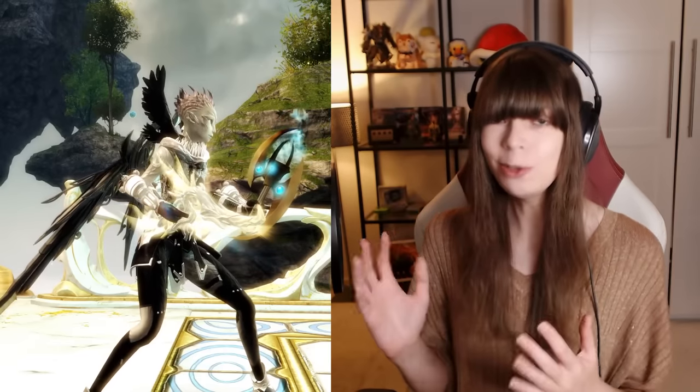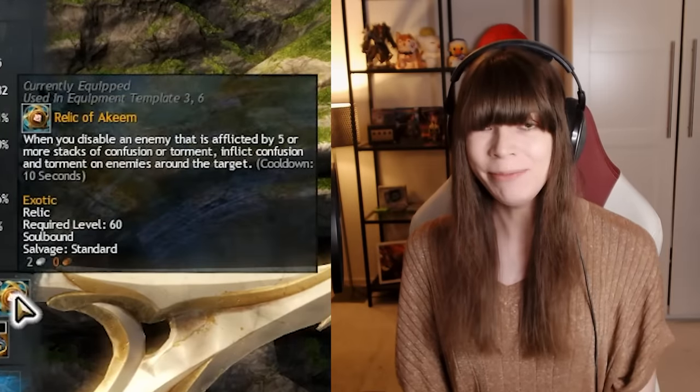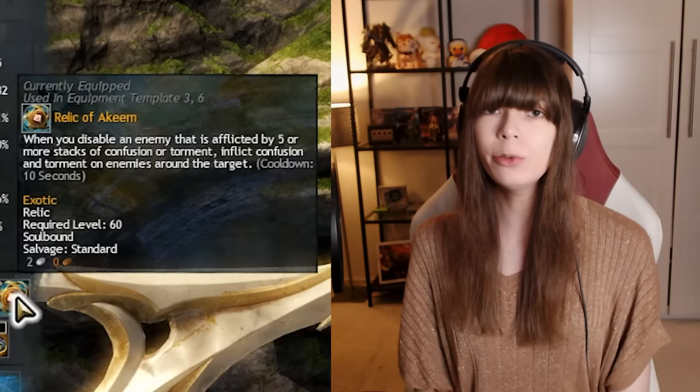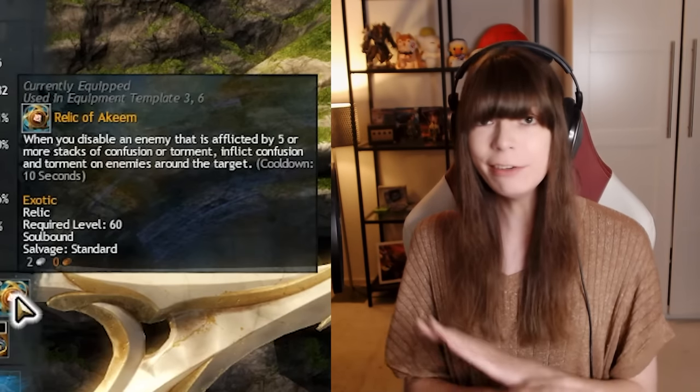So Scourge now has two good weapons and you have more good skills to use for damage. Then secondly, SotO added the Relic system. We're using the Relic of Akeem, which basically means that whenever you do any hard CC skill — like a knockdown or a pull — we put even more conditions on our enemy. So now that we've got the Pistol and the Akeem Relic, Scourge has gotten super good.